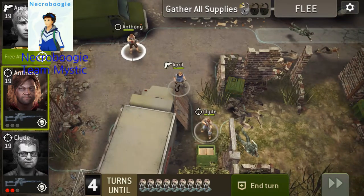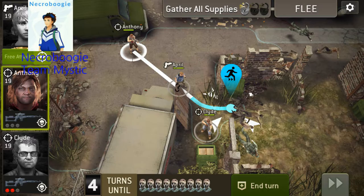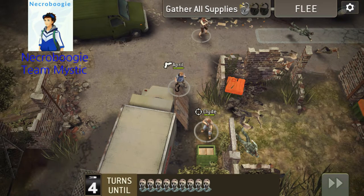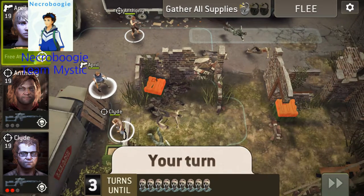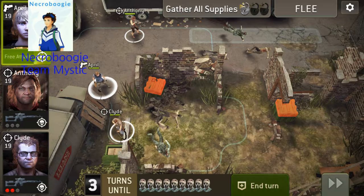Again with this, the chest here — this one is the one that spawns the walkers, so I'm just going to get in position for that one. April's charged up, so I'm going to go ahead and use Clyde to open up the chest.